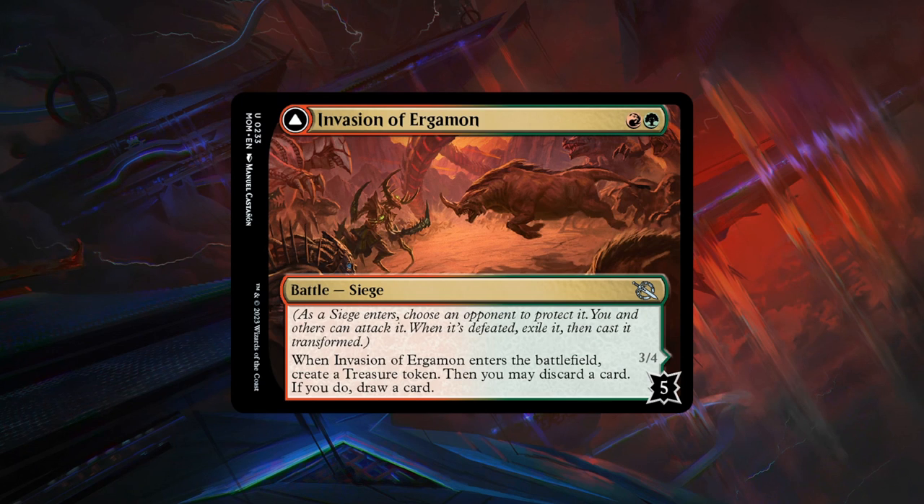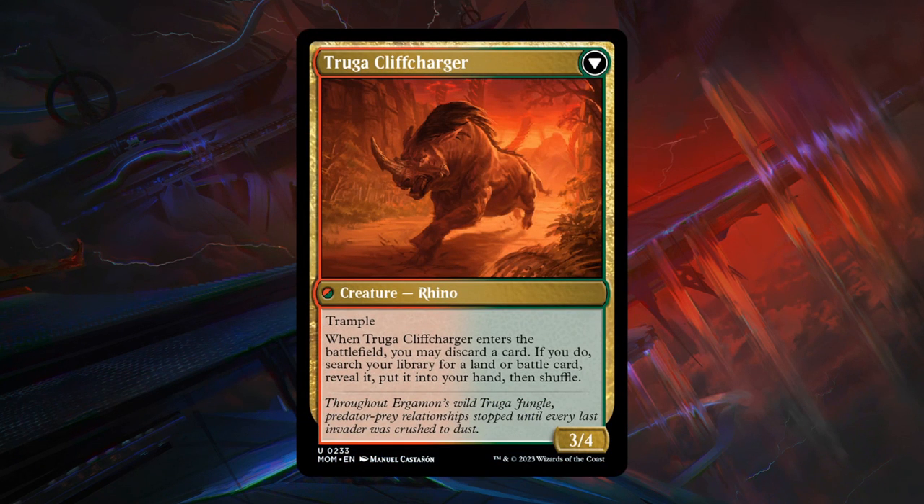Next is our first red-green card: Invasion of Ergamon, a 2-mana battle with 5 defense counters — so it takes quite a while to defeat. When it enters the battlefield, create a treasure token, then optionally discard a card to draw a card — a bit of card selection and ramp, but you did have to invest a whole card. If you manage to defeat it, you get Truga Cliff Charger, a 3/4 rhino with trample that can discard a card to search your library for a land or battle card. Pretty powerful if you transform it, but still not super high on it overall — C grade.